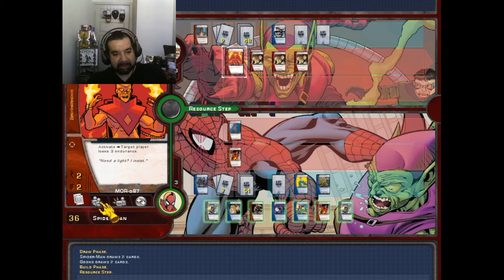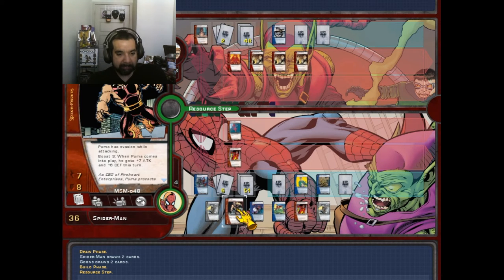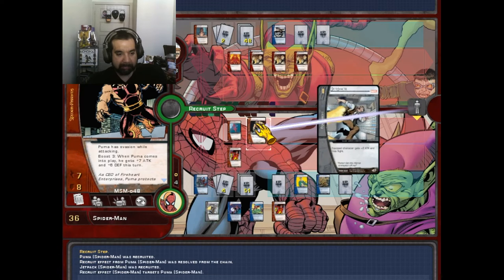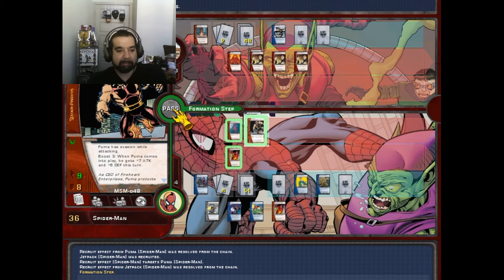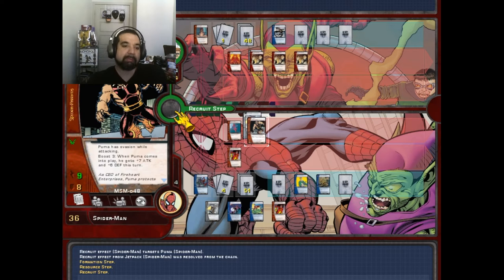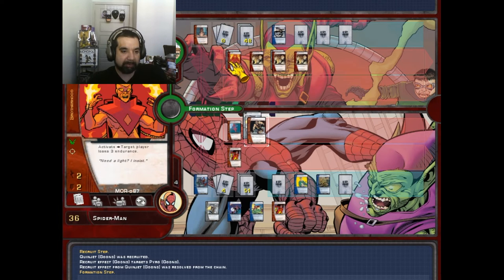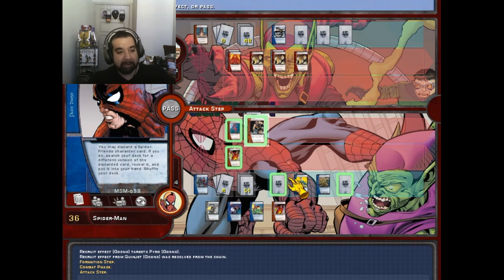Still losing 42 to 36, but I think that's about to change this round. Let's resource for some distraction. Group Puma, get a jetpack — there we go. Formation is fine. Quinget — let's have Quinget do something. We got flight. Get plus one defense for defending with reinforcement, and you can discard it to do something else. Alright, attack step.